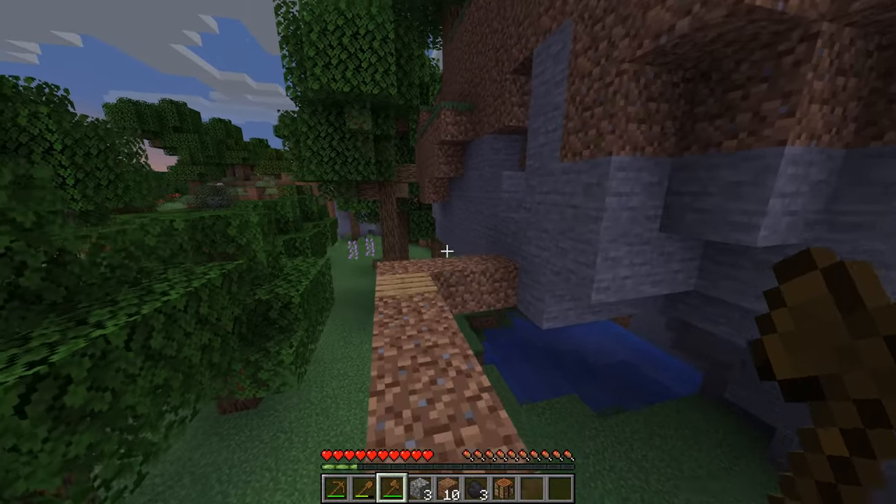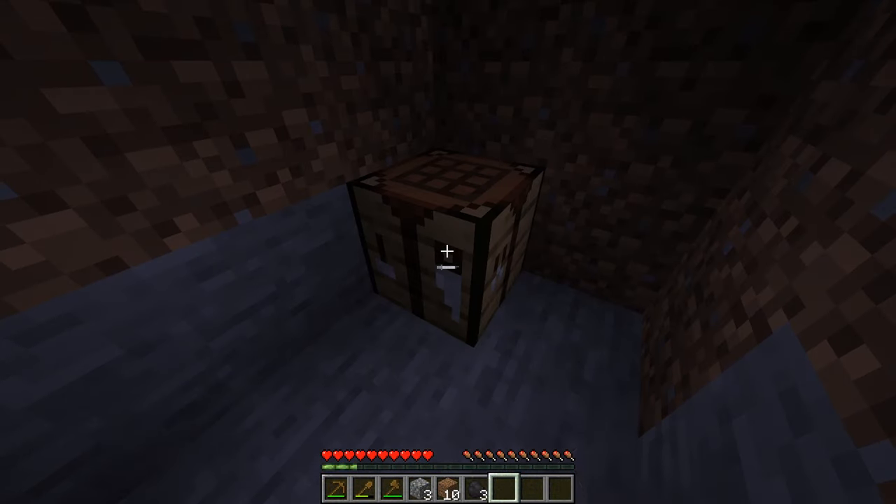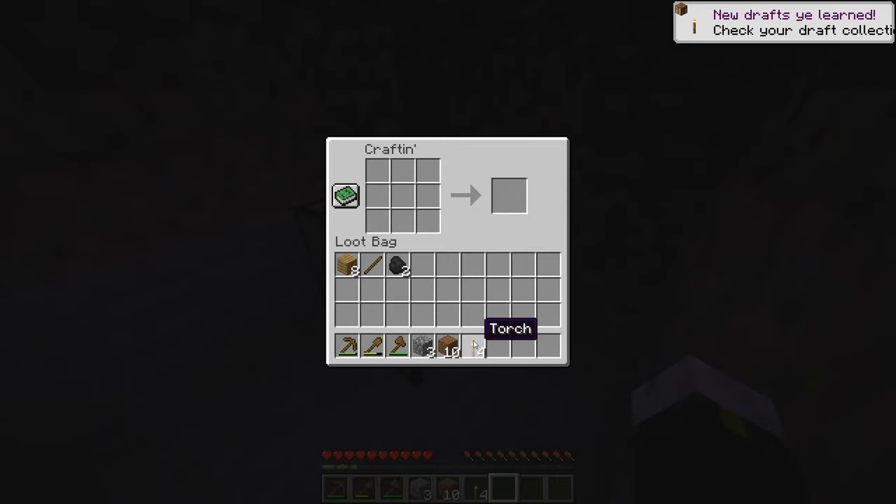Let us travel back to our home — it's getting dark now, the clock is ticking. Now we need to create a source of light to protect us from the baddies. Place a piece of timber and one piece of coal on top of that to create four torches.